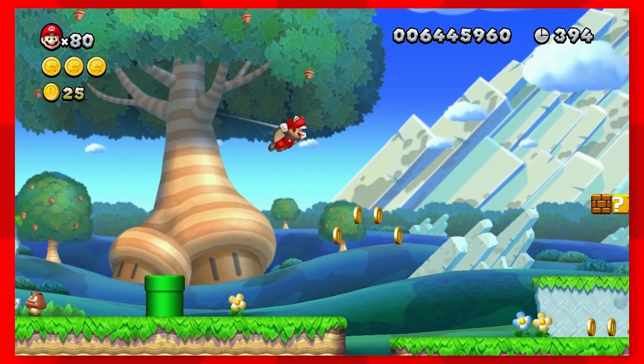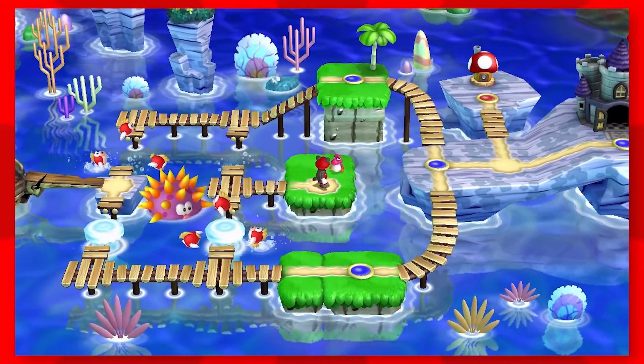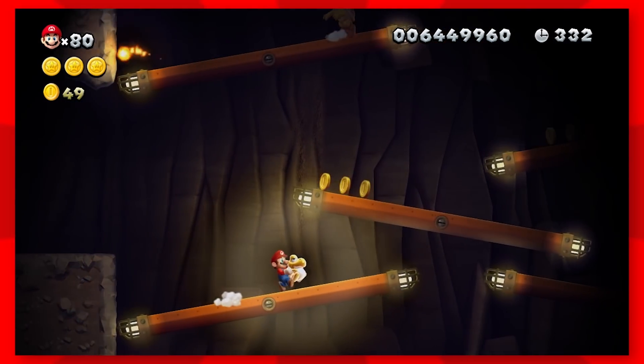The new acorn suit is pretty fun to use — it's kind of like the cape and tanuki tail combined together. We can now access baby Yoshis, which lets us kill enemies with bubbles, fly high in the air, or grant more light in the dark.